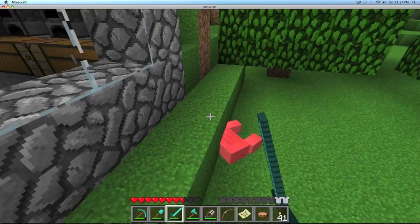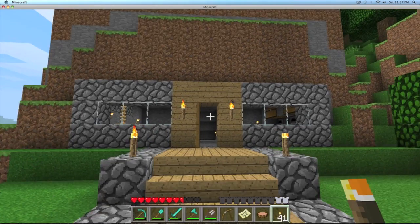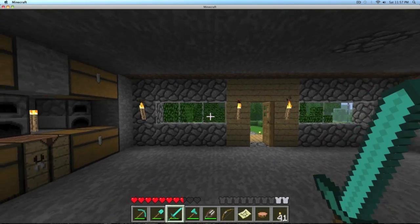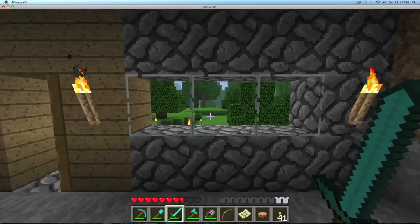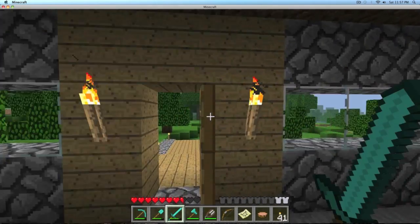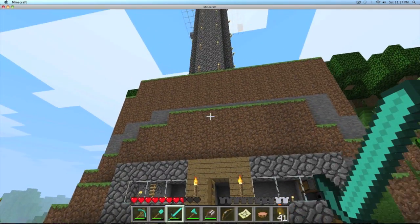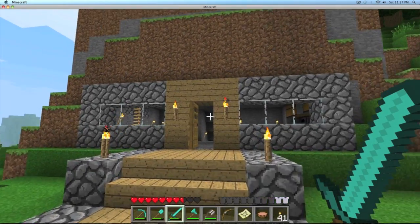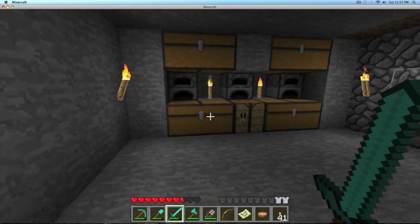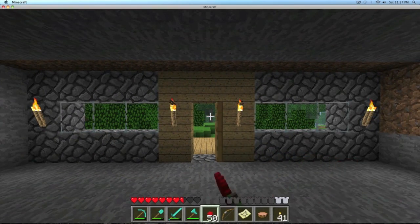I'm at my original first base here. This is where I spent the first couple of nights, the first couple of episodes. You might be wondering why I'm here. As many of you know, I'm going to be releasing the seed to this world in this video — it's going to be in the description. I thought I should give you guys the coordinates of all my houses, since this house is hidden away behind this mountain and it's kind of a difficult journey from the spawn point to here. I've also been trying to collect red flowers, and I'll get to that later.